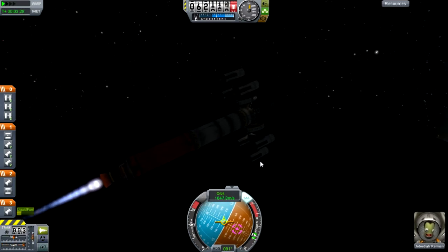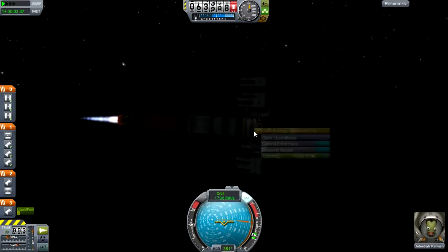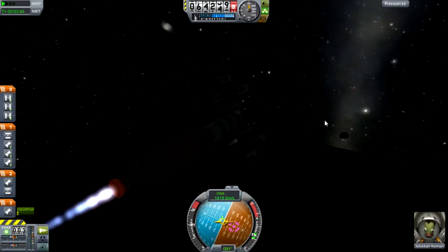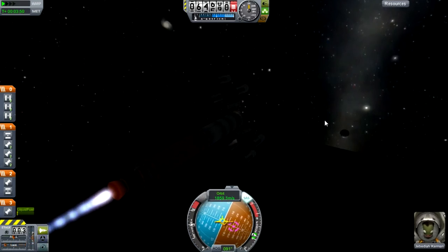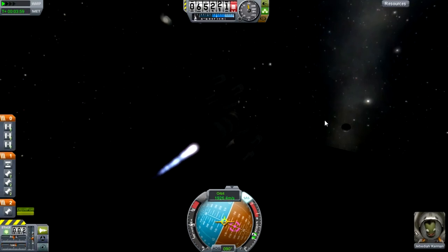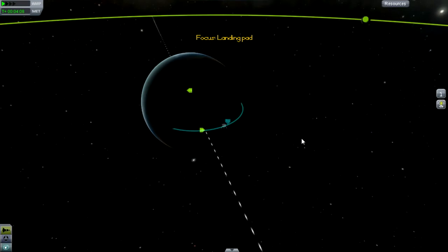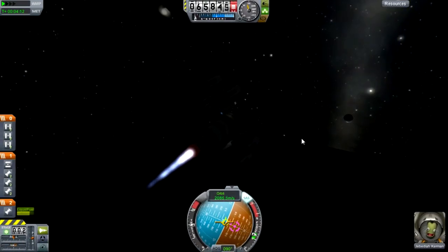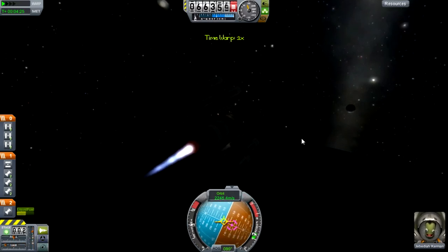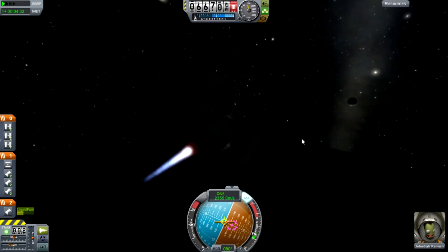Jebediah Kerman, loving every second of it. You've got the best seat in the house in the Cupola module — look at this. I control from here so I can see what I'm doing. We may actually reach orbital velocity here — the moon's up, so let's go for it. We've got an entire second stage to burn. No issues, no mess, no fuss. That could've gone horribly wrong and we would've had to restart the mission — and I don't like restarting missions. Let's burn as much as we can and see how far we can actually get out. I am going to point directly at the moon — this is old-school KSP style, this is.